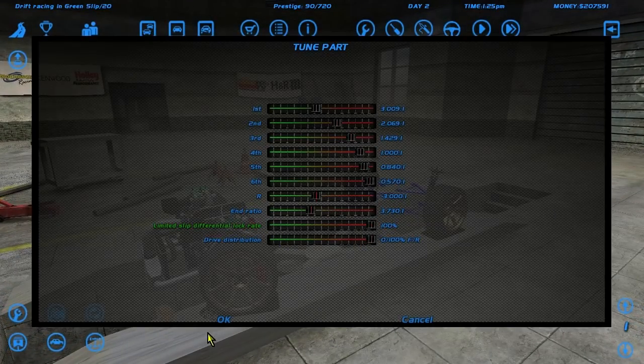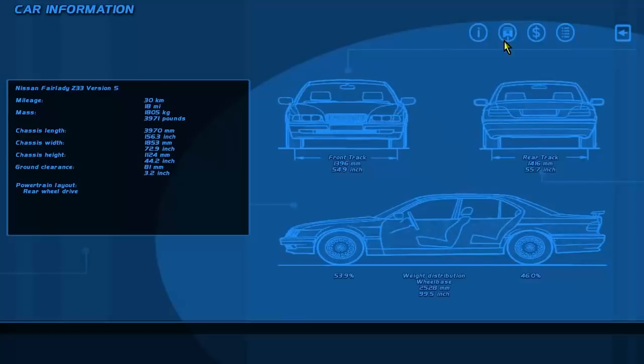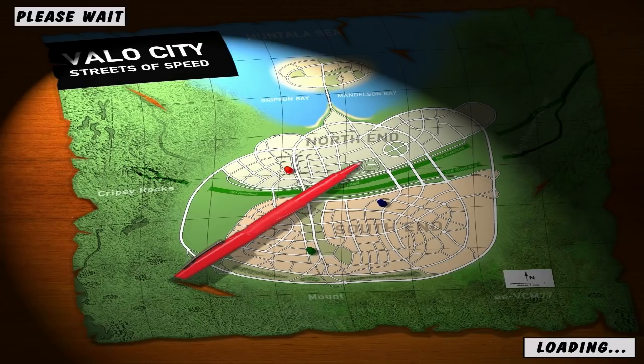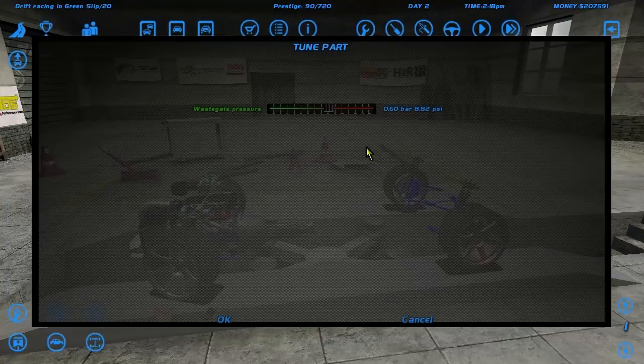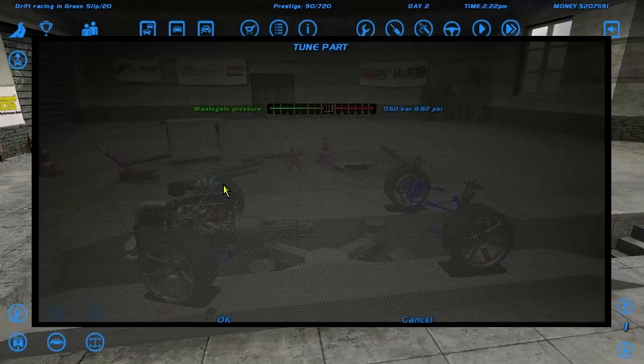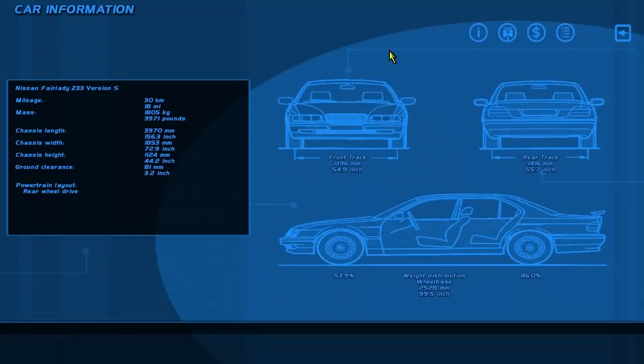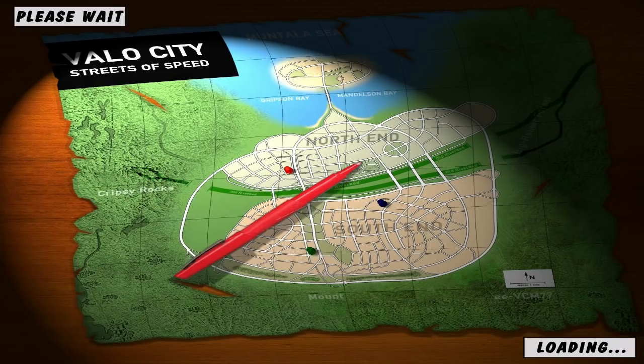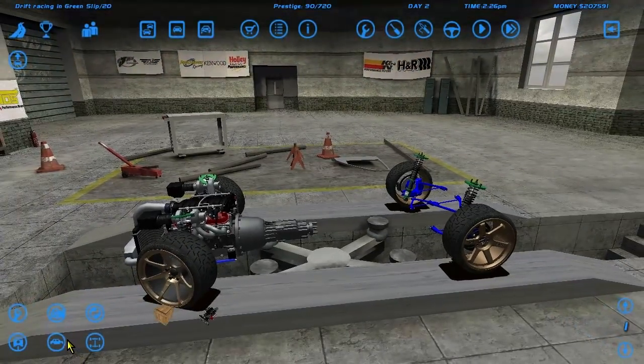We need more LS3, so it doesn't slip. We've got 538 horsepower. I thought it would be a bit more. Let's see the turbos — we can go to 90 bar. Let's just make them faster. And it seems it's got 581 horsepower and 650 newton meters of torque, so it should maybe be better.